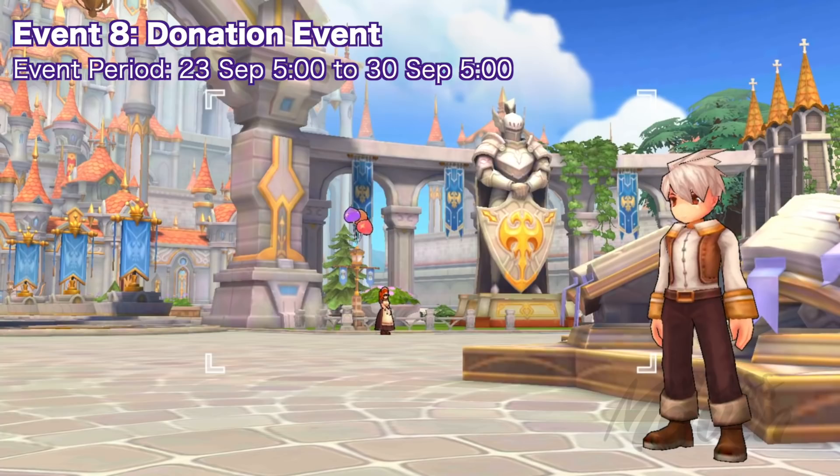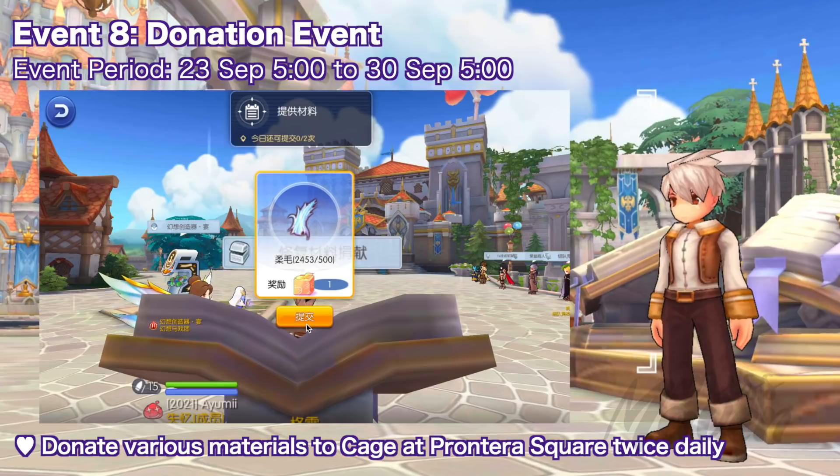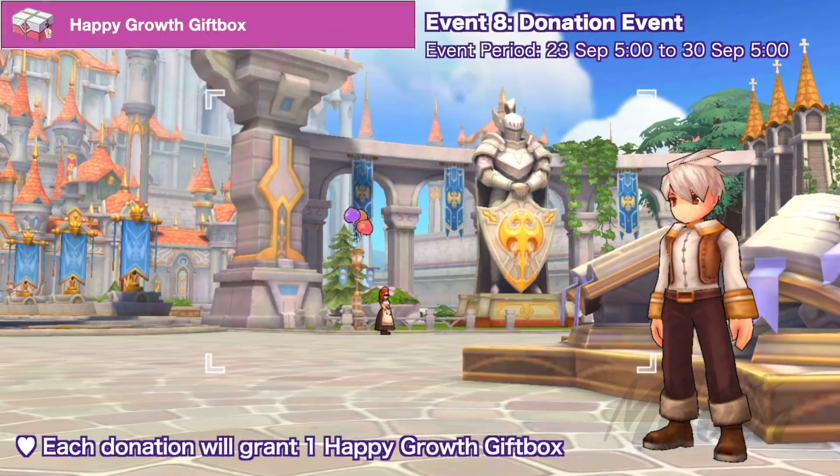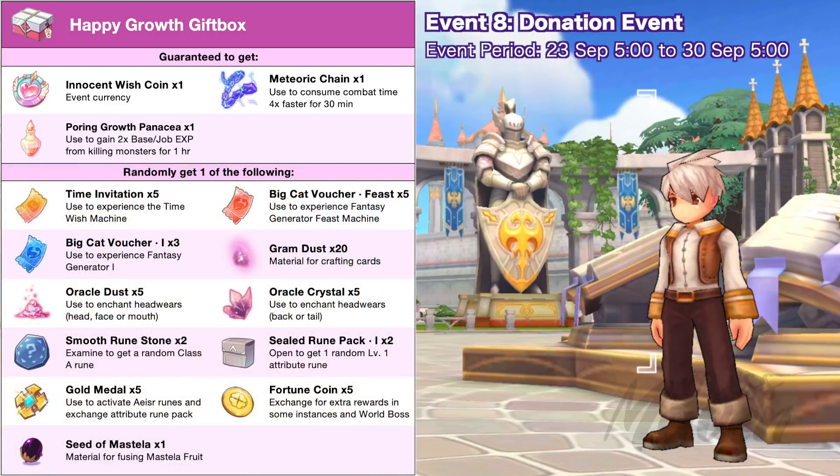Last for the non-BCC events, we have the Usual Material Donation event from September 23 to 30. You can donate various materials to Cage NPC at Pontera Square up to two times daily, and each donation will grant one Happy Grove gift box. Opening it will grant one Innocent Wish Coin, one Meteoric Chain, one Pouring Grove Panacea, and one of the following items randomly.